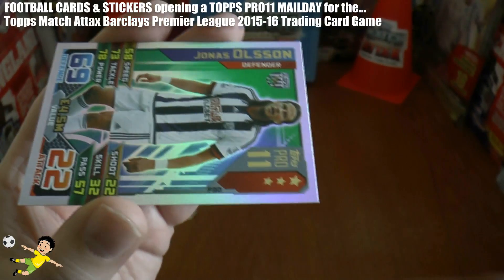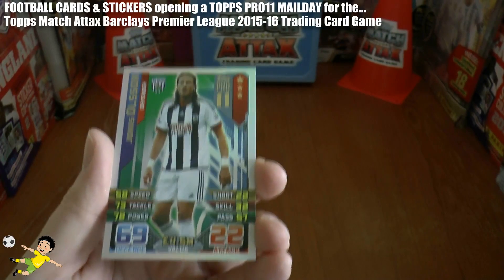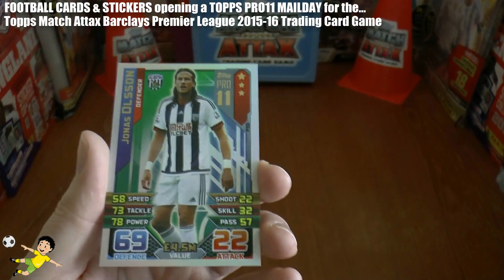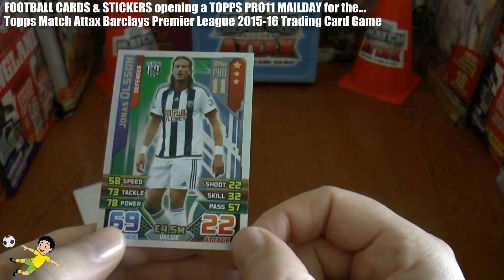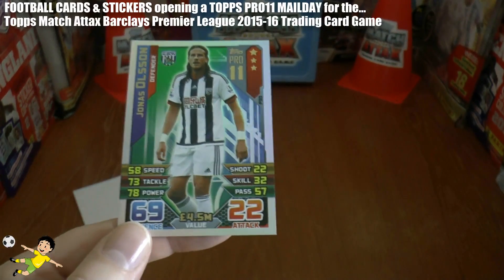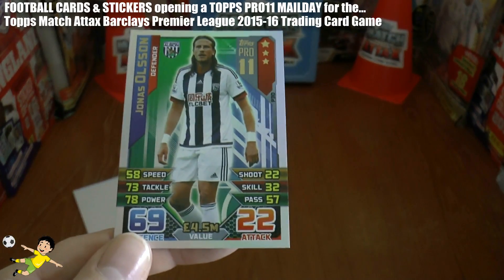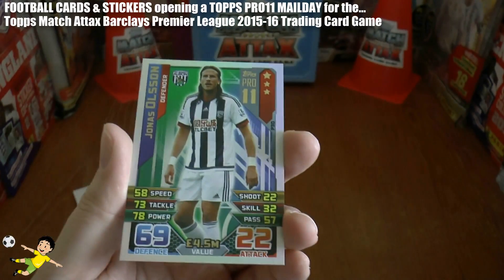He's numbered P30 in the collection of the 32 card subset for the Topps Pro XI. He's only rated at 3 stars, so very lowly rated. As you can see from some of his individual stats here, they've been a little bit harsh on this Baggies player. His speed is 58, tackling 73, power 78, shooting 22, skill 32, and passing 57.